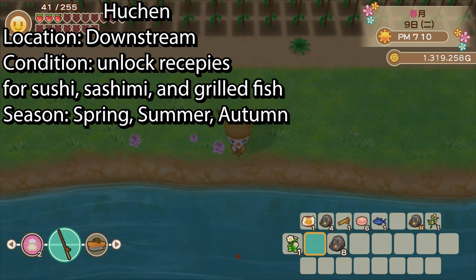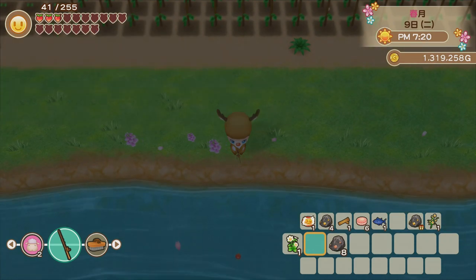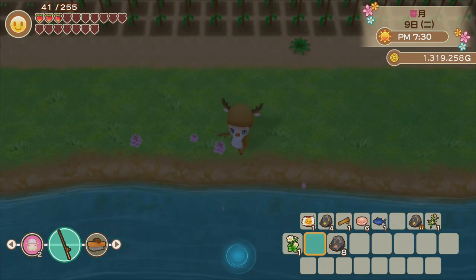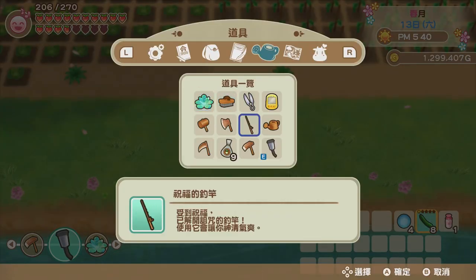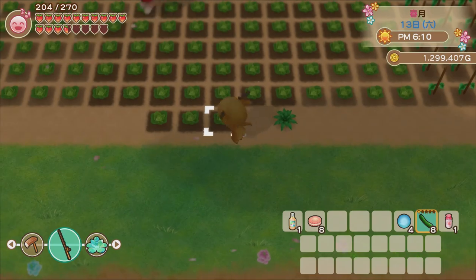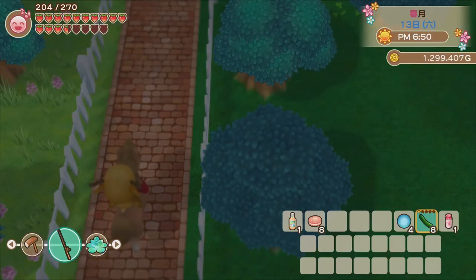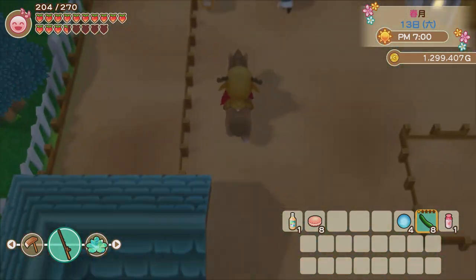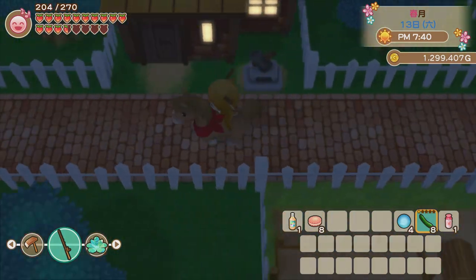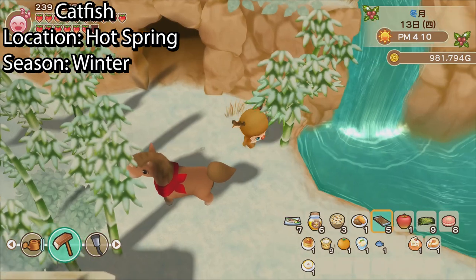The third king fish is called Hu Chen. We can catch it in the downstream, and the requirement is unlocking the recipes for sushi, sashimi, and grilled fish. This fish can be caught in spring, summer, and autumn, but not in winter, and there is no time limit so you can try all day. Milky usually uses the spot right down on the farm because it's convenient.